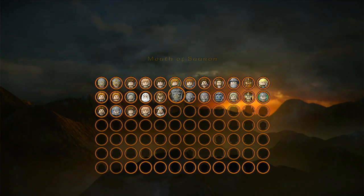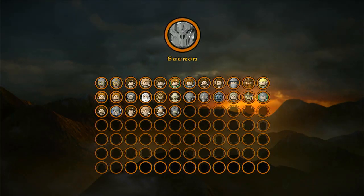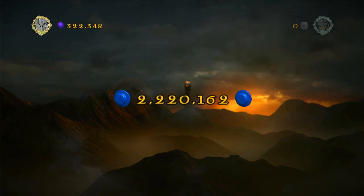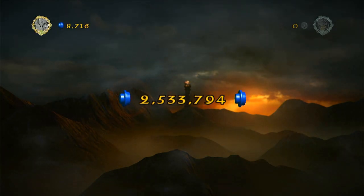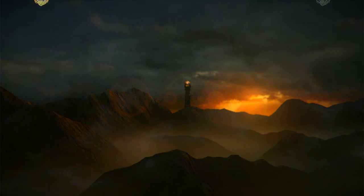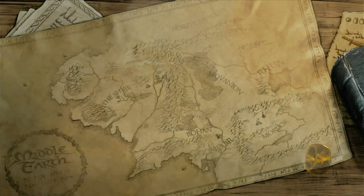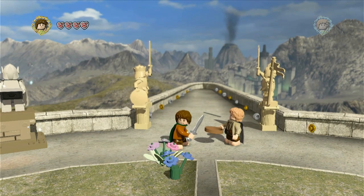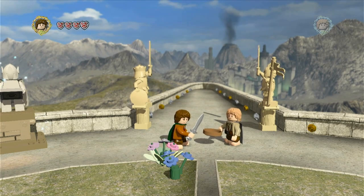We got the Mouth of Sauron unlocked, and Sauron himself unlocked — those are the characters we needed from the main story. We also got a million studs, so now we don't have to worry about that. Anyway, that's pretty much it — we're good. Thanks for watching guys, make sure you like, subscribe, comment and hit the notification bell. See you guys in the next one, peace!